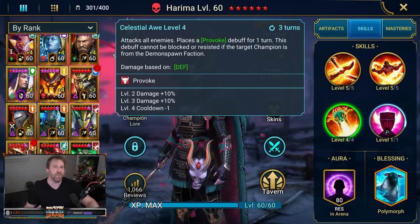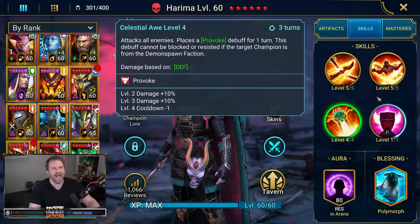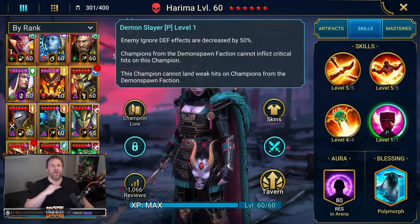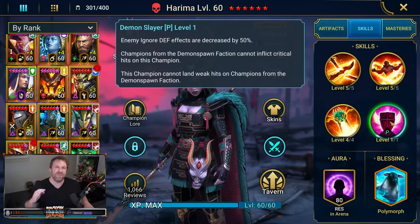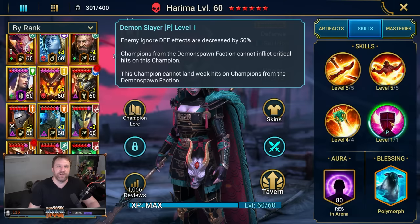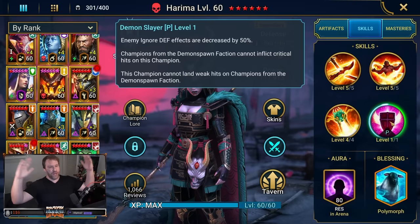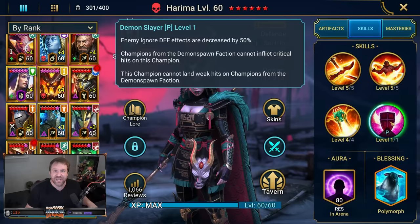The wording is a bit ambiguous — if something can't be blocked or resisted it arguably should go through Stone Skin, but as it stands it does not. If they have blocked debuffs up but no Stone Skin, you will CC them, though subject to getting sheeped. Finally, and probably the best thing about Harima overall, her passive is broken — it's absolutely disgusting. Enemy ignored defense effects are decreased by 50%. Champions from the Demon Spawn faction cannot inflict critical hits on this champion. This champion cannot land weak hits on Demon Spawn champions.